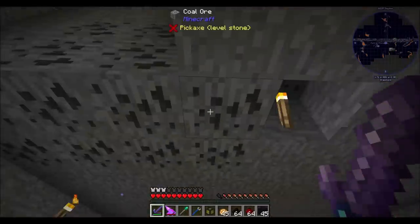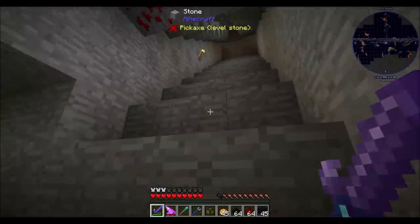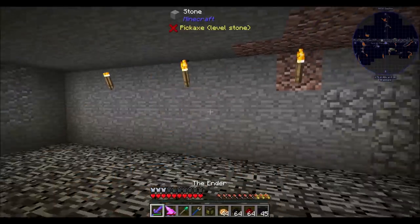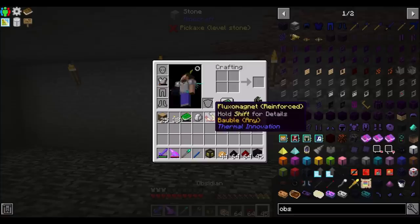Hello everyone, this is Direwolf 20 and welcome to episode 11 of FTB Revelation. Today I want to get a few things going on. I want to make my AE system better, I want to automate all the things because that's the kind of game that we play. And I also wanted to get into flux networks a little bit today.